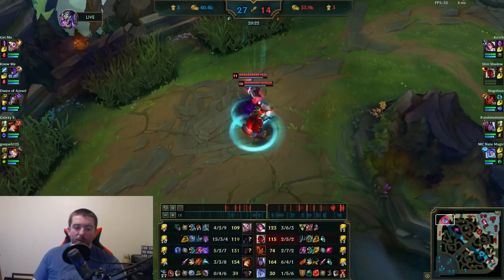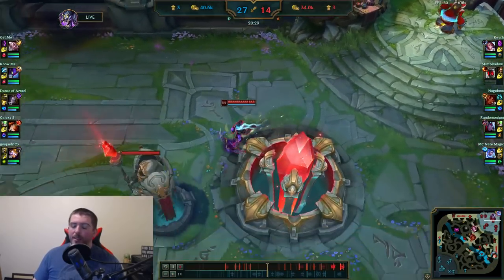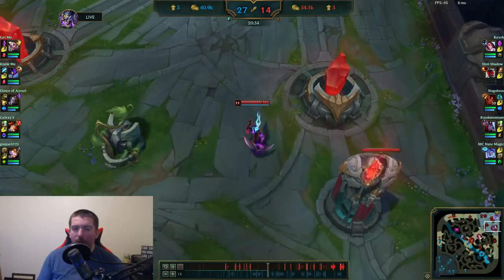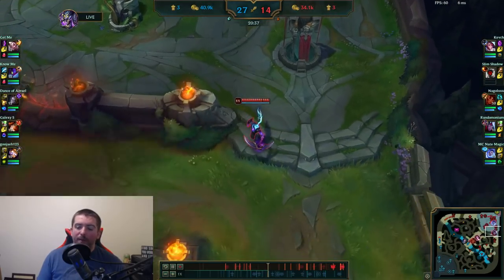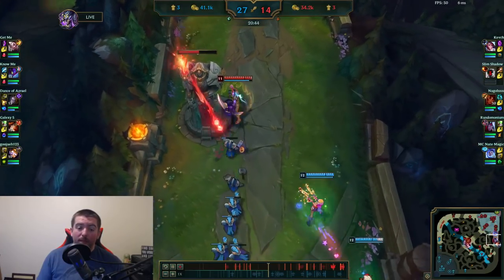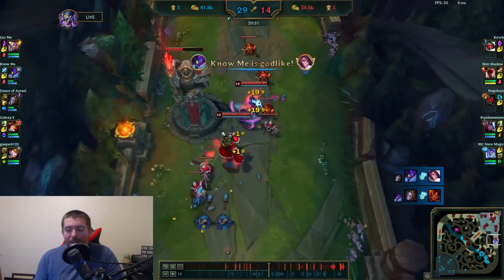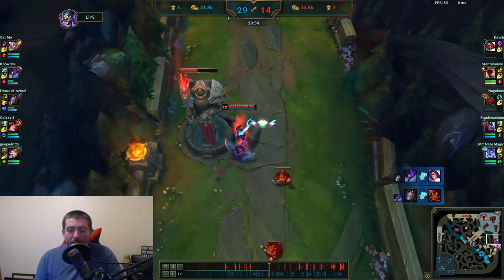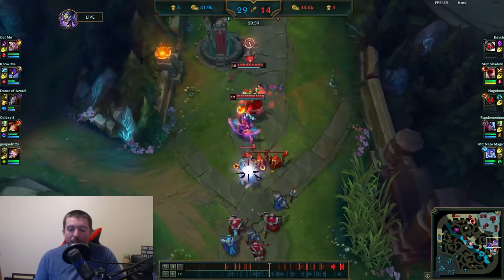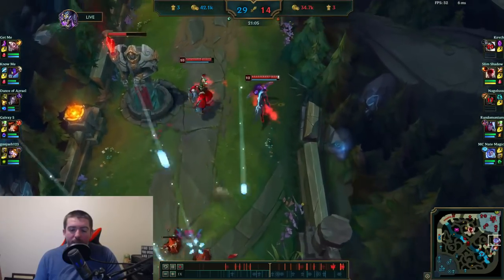We're at about 160 farm at 20 minutes — that's eight CS per minute, which isn't too bad. We're just trying to power farm as hard as possible to get an advantage over Miss Fortune, because they're way ahead in kills with a massive gold lead. They're threatening our bot tower; our Fiora and Taliyah just died in a 2v2. We're trying to defend the bot lane tower — Nunu's posturing aggressively; not sure if he should be doing that. I'm trying to wave-clear to keep the minions off the tower so they're less likely to dive me.